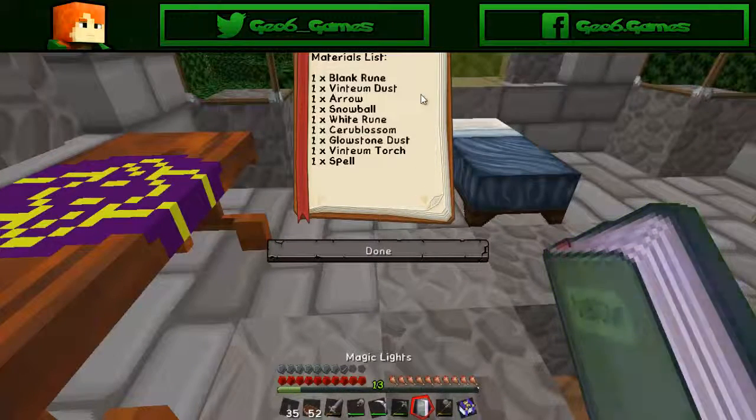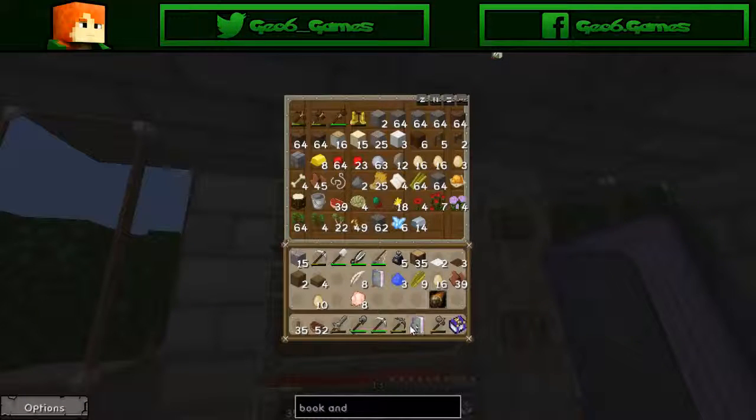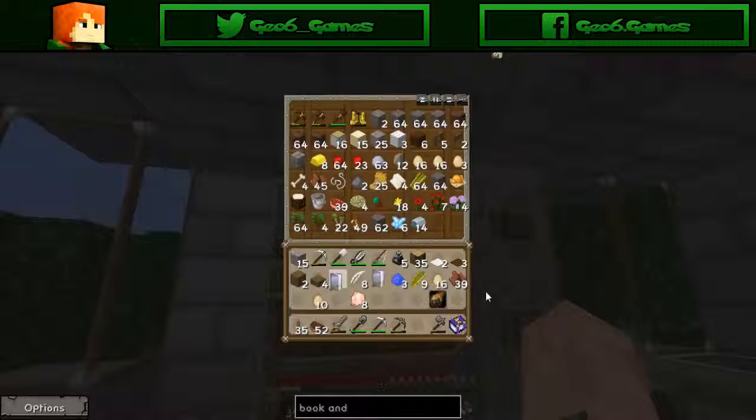So this also needs an arrow and a snowball. Glow star dust is going to be an issue — that's a nether ingredient. So in order to do all these I have to kill a skeleton, find a snow biome, I think I have syrup blossom, and I have to go to the nether to get some glow star dust. I'm going to need some diamonds to get acid, and I also need lapis, so either way I'm going to have to go mining and adventuring to do both of these.